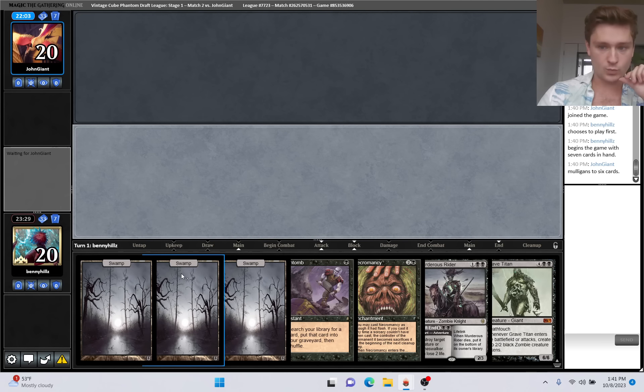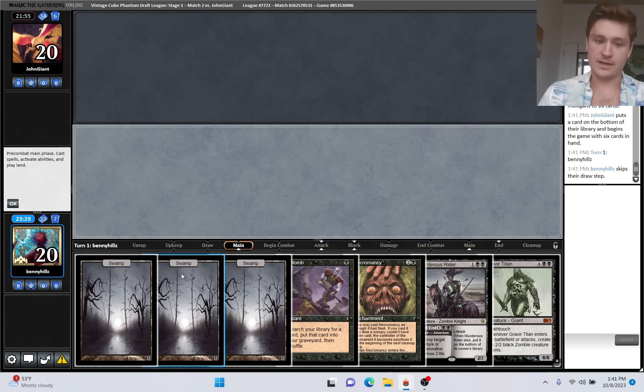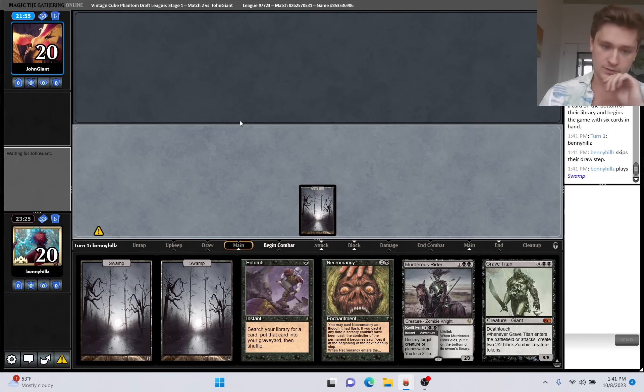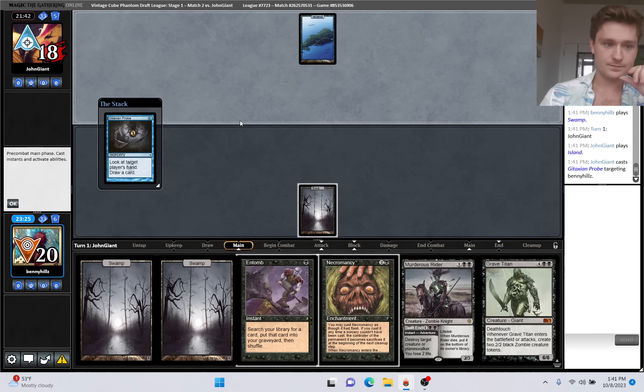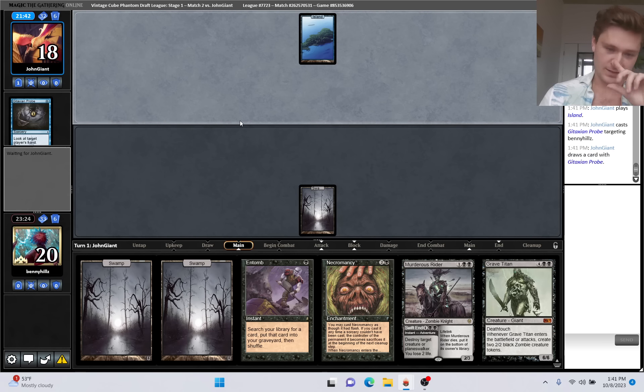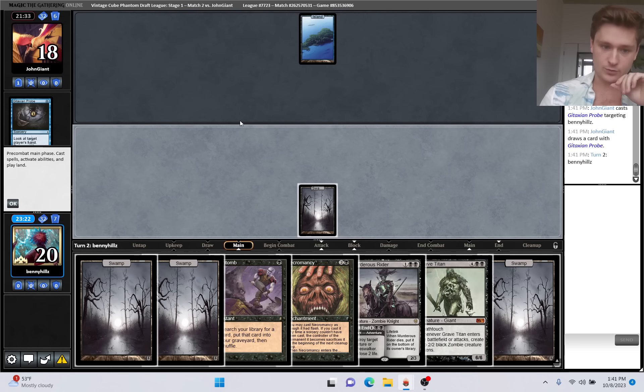Do we want to Entomb on turn one? I think so - it kind of lets them know what's up, but it helps prevent us from drawing the Atraxa. We could also go for Iona instead. They have a lot of colorless cards though. Atraxa is probably just going to be better - Atraxa might be able to set us up with Iona anyways. Do we play around Spell Pierce here? I think we do - it tells them we know what's up. If they have Spell Pierce, it's going to be hard to play around. We don't really lose anything by waiting this turn on the Entomb, so I'm going to hold.